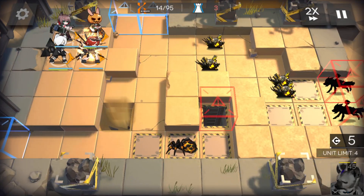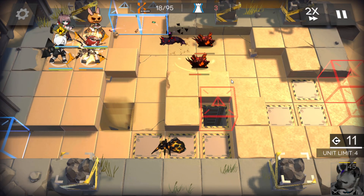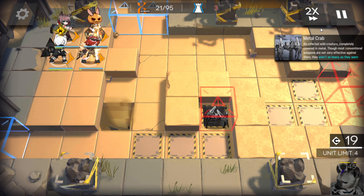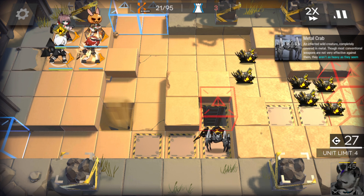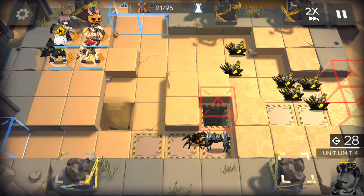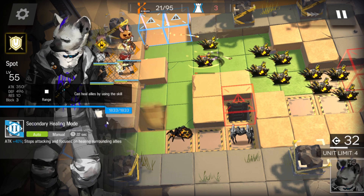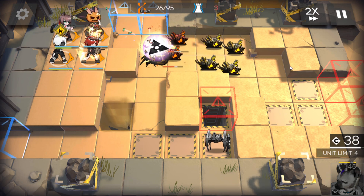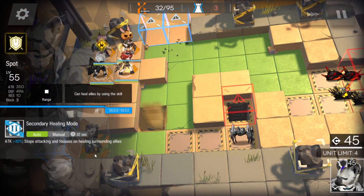Place the other operator here, or Ifrit here is fine. Since you didn't take the HP-only risk, you can let two enemies go inside — don't worry about that. On the bottom side, if you have Platinum, she can also work at this position. With her skill she'll be able to kill the crab. Deploy Spot here.